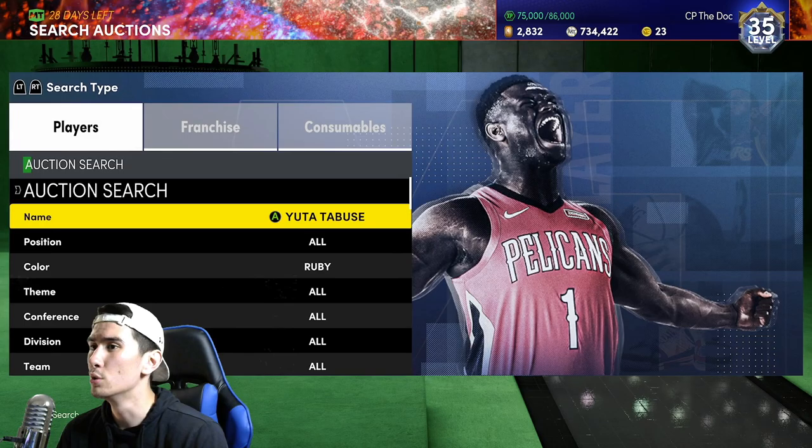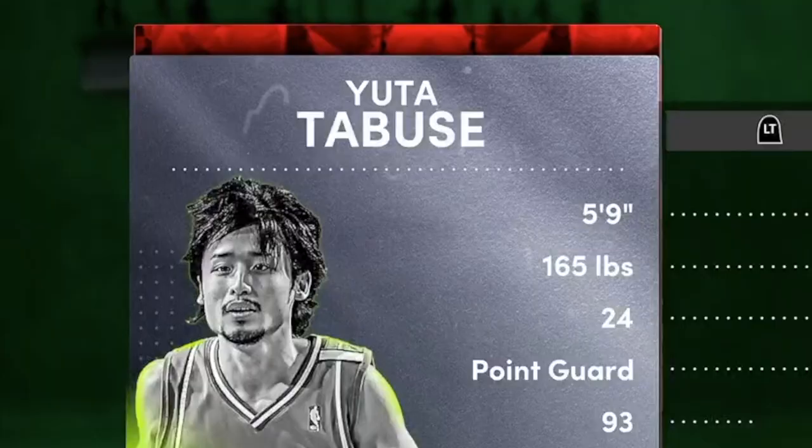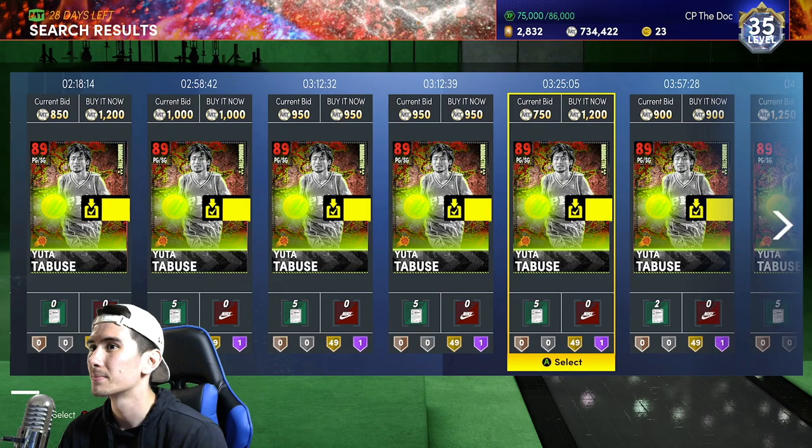Another guy is Utah Taboose. You can get him for less than 1,000 MT as well. He is 5'9". So 5'9" and 5'7" — David Wesley is going to be the tallest player at six feet tall.